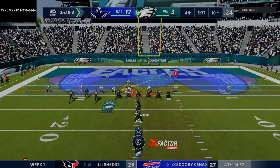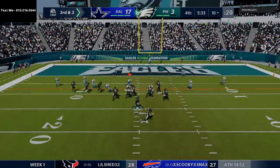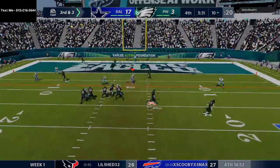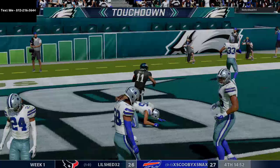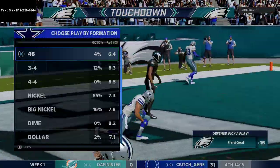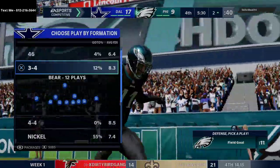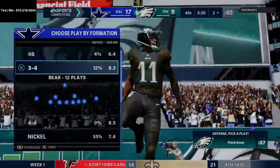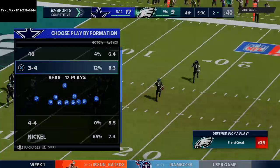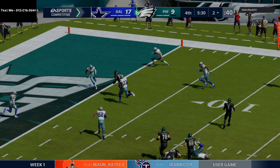Fully expecting some type of run play. He goes to those drags, hits the drag over the middle, and does a good job getting in for six — probably poor defense on my part. Probably shouldn't have run those curl flats in that situation, should have put those as vert hooks. Very very good route combination by him.